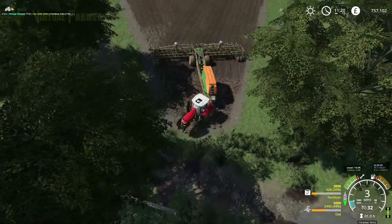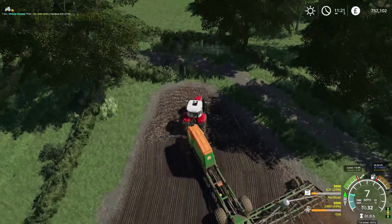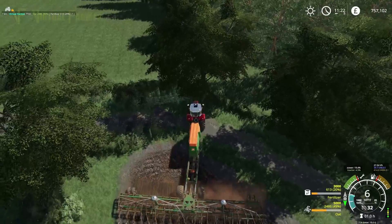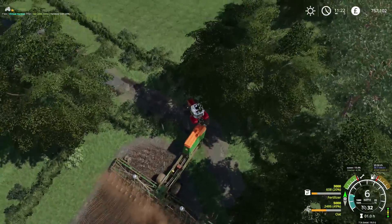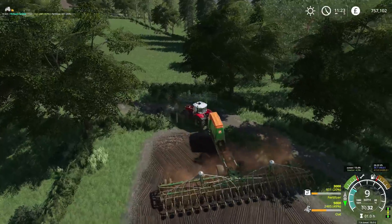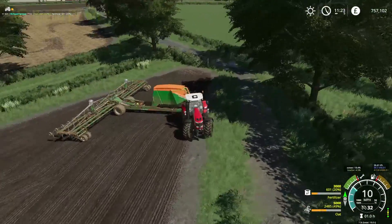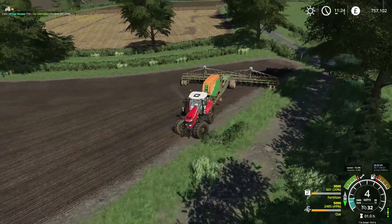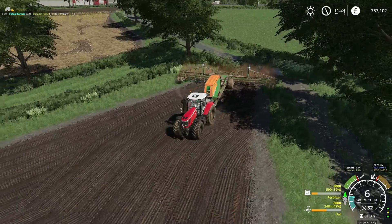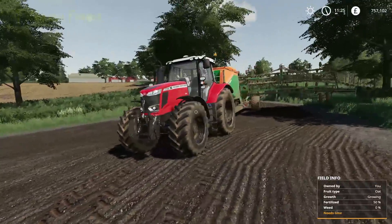I'm going to bring that around to here as we come up into this corner. Our seeder is a bit long - I'm going to have to try and go through the gateway with it. That's not going to work. There we go, that will have to do. Lift it up. We'll turn around and get that last little bit in the corner - and that will be all good. So that I think is where we're going to round this out. As I said, we need to get field 31 sorted. We're going to get that done with our subsoiler next time.